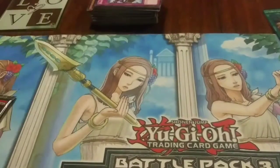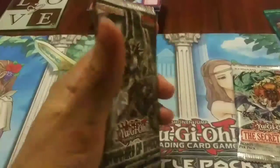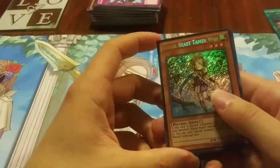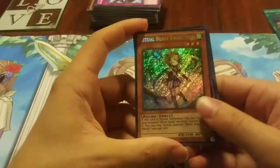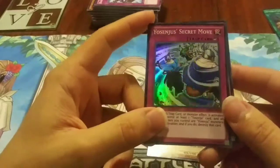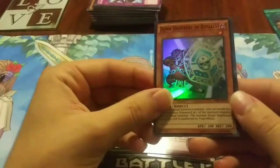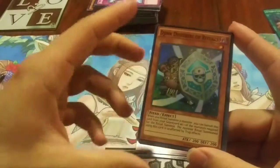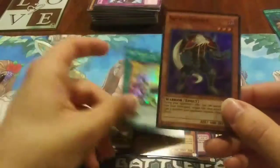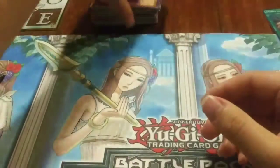We got two packs left — one more Secret Forces and one Breakers of Shadow. I'll open Secret Forces first and we'll see if we can end on a hollow off of Breakers of Shadow — probably not, but we'll find out. For Secret Forces we have Ritual Beast Tamer Wen, Yulsenju's Secret Move, Dijin Desireek of Rituals, Fire Formation Temki, and Necropark.